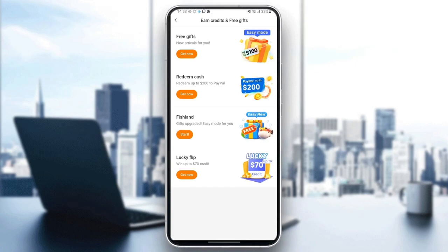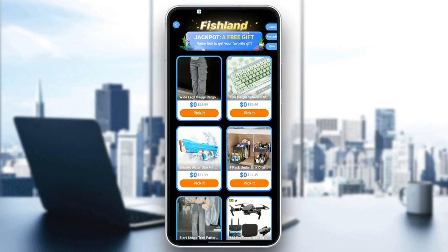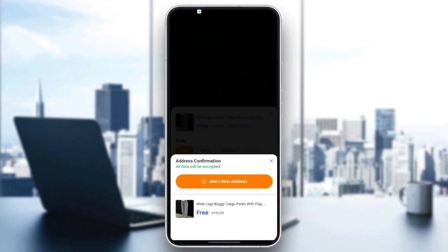Click on 'Fish Land', then click 'Start' and wait for it to load. Once you're there, click on any reward that you want — for example I'm gonna click on this one — and then click 'Continue'.